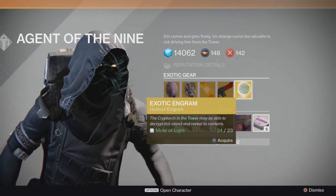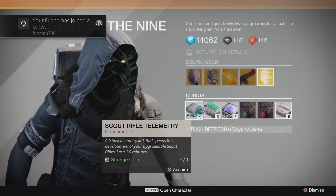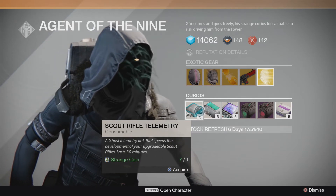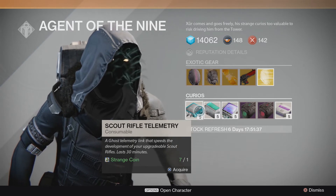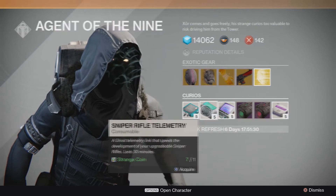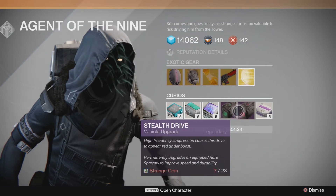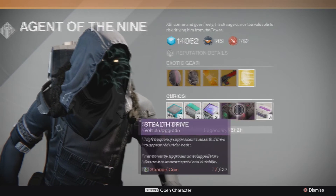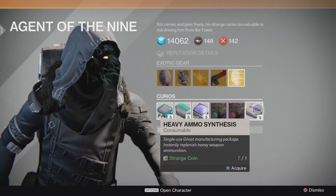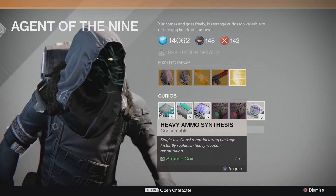Next up we've got the exotic engram, which I will be buying in this video because I have too many Motes of Light and don't know what to do with them. I don't feel like buying any more Warlock bonds either. Also, I have my marker on the little items at the bottom — don't buy those, they're useless unless you want to level up your gun faster or buy vehicle upgrades. Those are just for looks. Heavy ammo synthesis — don't waste a Strange Coin on those either; you can get those from the Gunsmith using Glimmer for much cheaper.